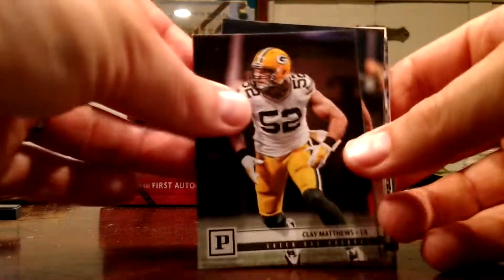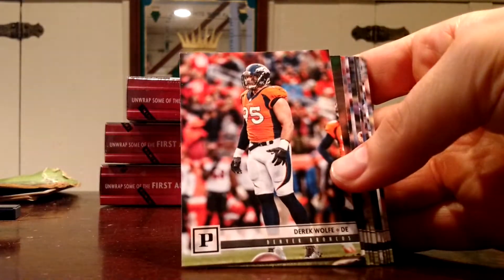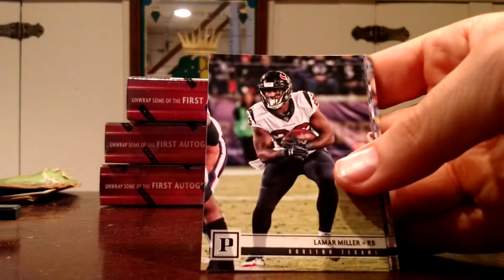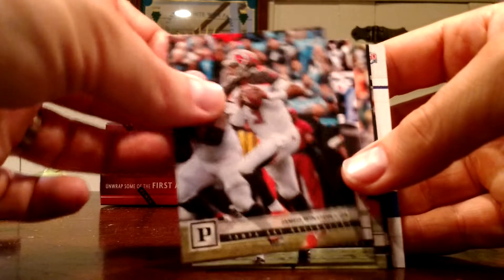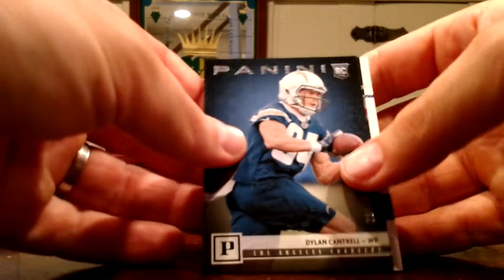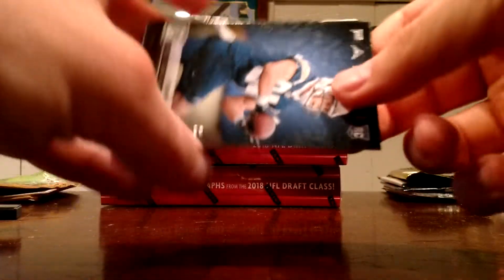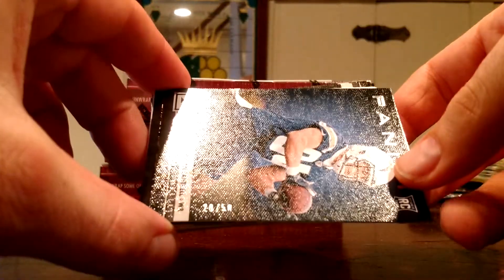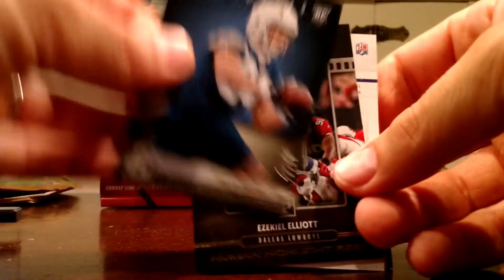Would like to see some foil on there. Here we go. Clay Matthews. Michael Bennett. Derek Wolfe. Brian Orocco. Jabril Peppers. Charles Clay. Lamar Miller. Danny Amendola — sitting the first three games out. Mike Williams. Aaron Jones. And our first parallel is a rookie: Dylan Cantrell, numbered to 50. Right there you can tell the kind of textured finish — I like it. And then you've got the foil lettering on top. I really like the parallels in this set.